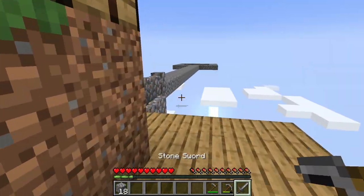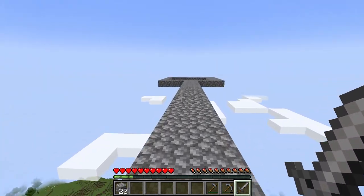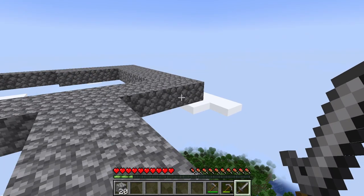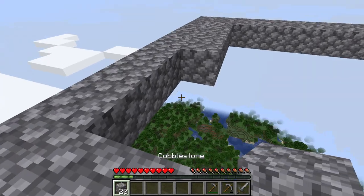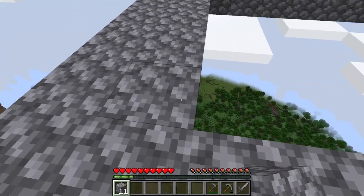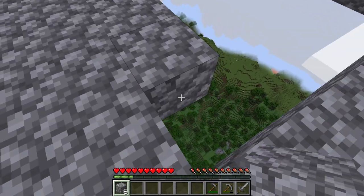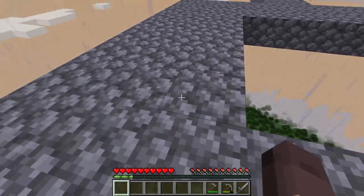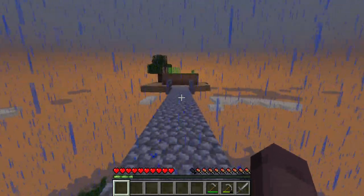Luckily, once the mobs start spawning, hopefully we'll come across a spider and then we can work on getting a little pond and start doing some fishing. I'm pretty sure you can set it up in a way that you can get rare items like treasure. I'm not sure if things like iron and gold can come from that, but maybe we'll just get really lucky and a zombie will drop some iron. And it's raining — I have no shelter!